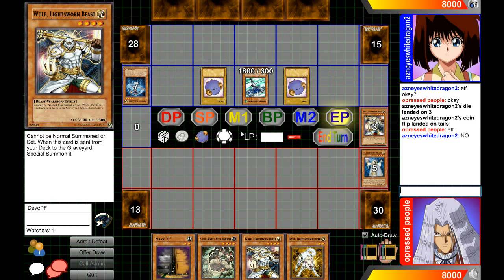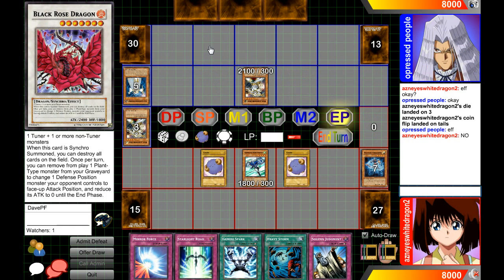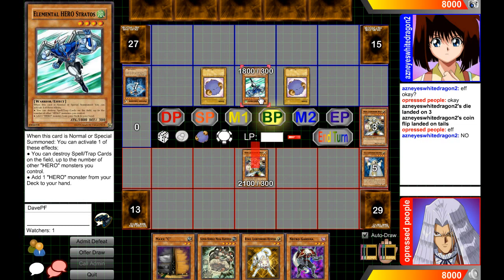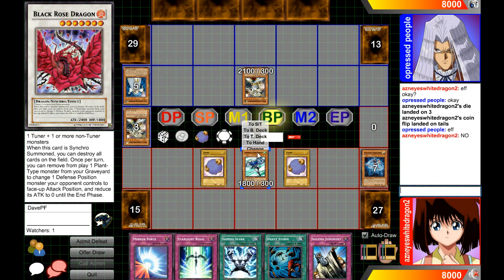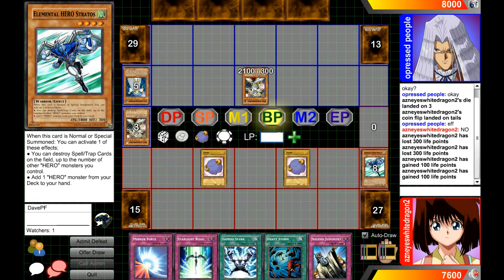Now let's cover attacking and life point damage. Let's say Wolf attacks into Stratos and I'm 300 attack points over Stratos. Stratos would die — send Stratos to the graveyard — and I take 300 points of damage. You can type this manually or use the slash commands: type '/sub 300' to subtract life points, or '/add 100' to add 100 life. Or you can type it in directly. You can also use your numpad, which is great. I always have a calculator on the side because I can't really do math very well.